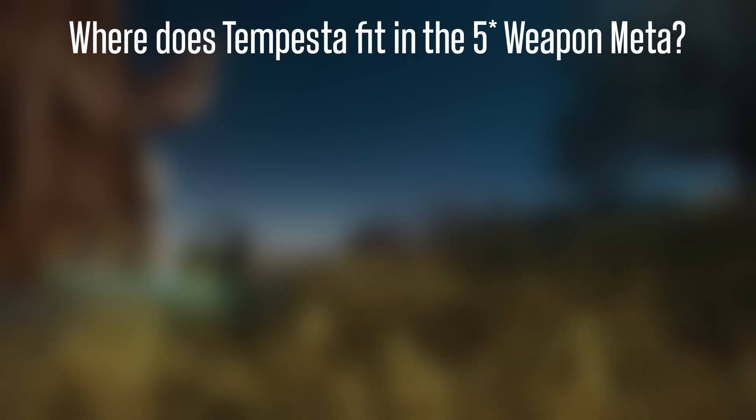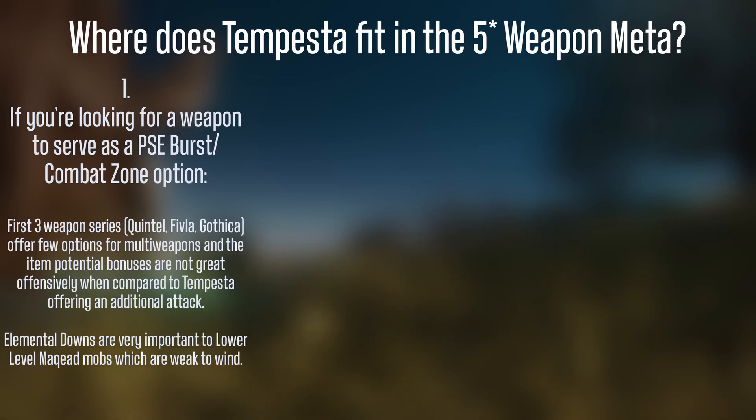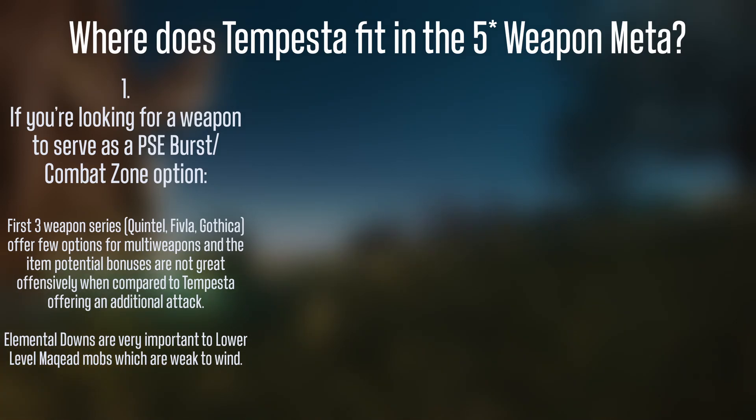So where does the Tempesta series fit in the meta? If you're looking for a weapon to serve as a PSE burst or combat zone option, Tempesta could fit right here. The first 3 series offer few options for multi-weapons and the item potential bonuses aren't that great when compared to Tempesta offering an additional potency attack after 10 seconds. Elemental downs are also huge against some of the annoying enemies in lower level Maquid — looking right at you, Brankle. This can help you out a ton when farming in lower level Maquid.